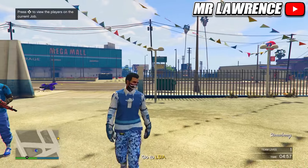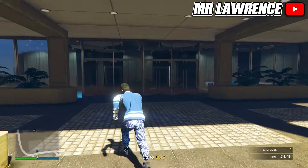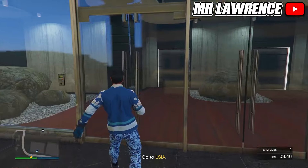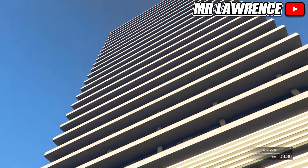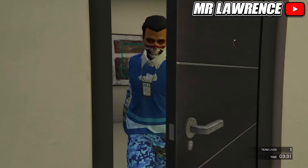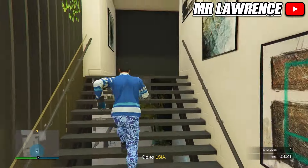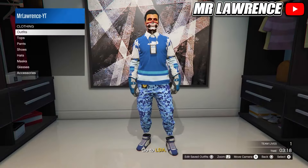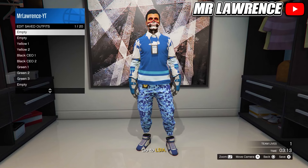Now switch your outfit twice to the right and ready up. When you load in, make your way over to your apartment. You cannot see it on the map but you should know where it's at. Now just enter your apartment. If it doesn't let you in, blow yourself up on the blue circle and when you respawn you can enter. Now make your way over to your wardrobe. You will now need to delete the blue component outfits and save this outfit in slot 19.